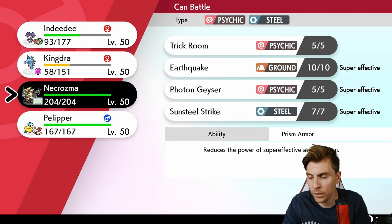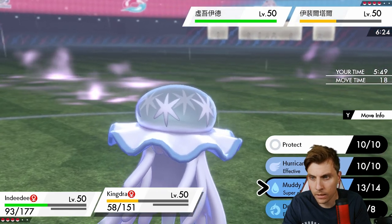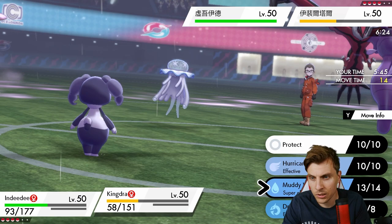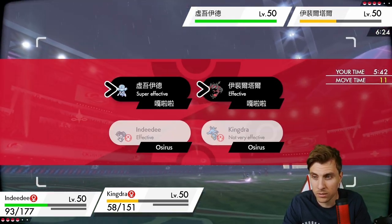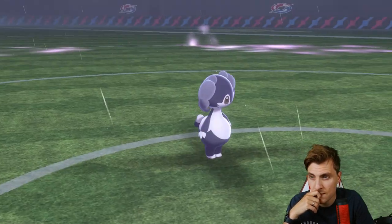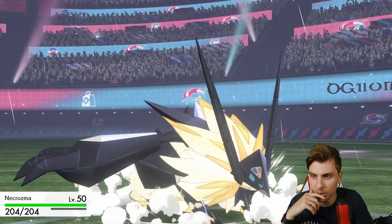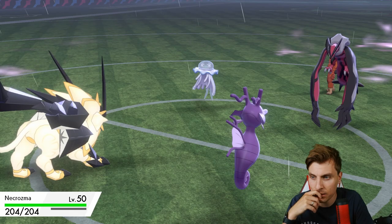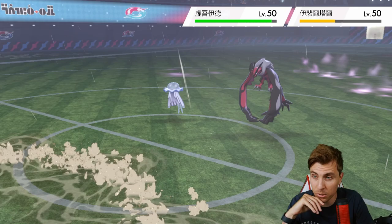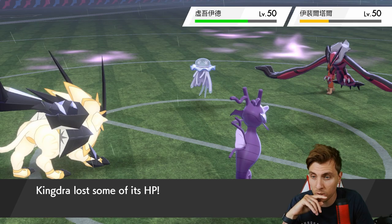We could bring in Necrozma and go for another Muddy Water — if they Snarl again, that's ideal for Necrozma to be honest, and the Muddy Water damage will be useful. They may Sucker Punch and bring Rillaboom in on the Nihilego slot, but it doesn't look like that's going to happen. We get the Muddy Water — we do hit — but we're at minus three so we're not doing much damage. Accuracy drops if any are really useful.